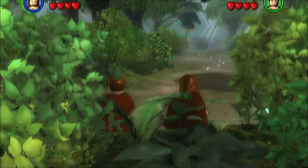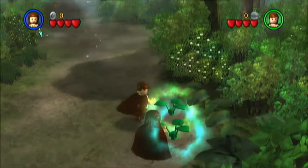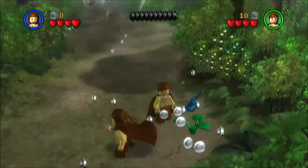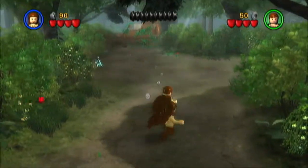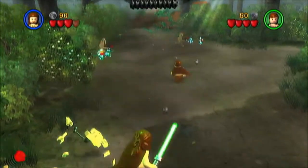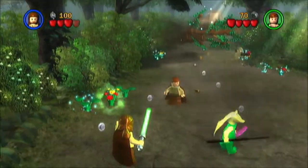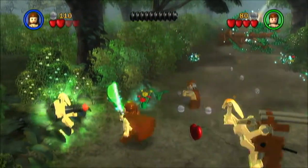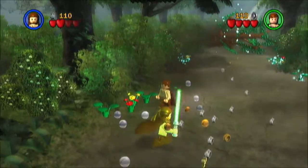Okay, so the second level is on Naboo. We got some studs once again, same way. Okay, sneaky little droid. Dammit. Okay, let's force the flower so we can get some extra studs.